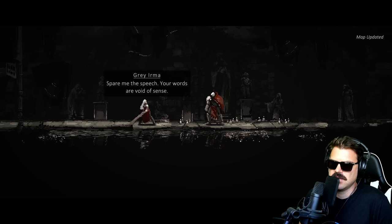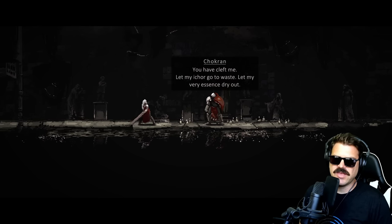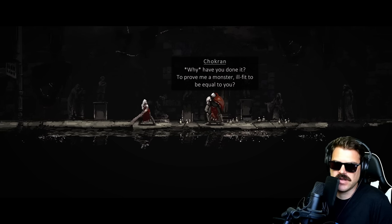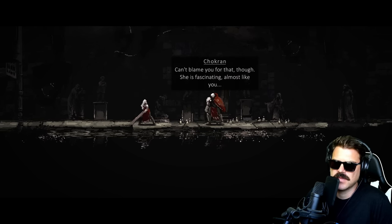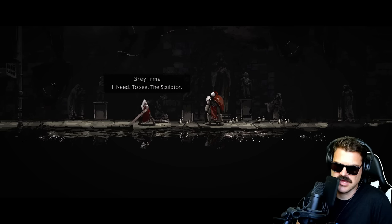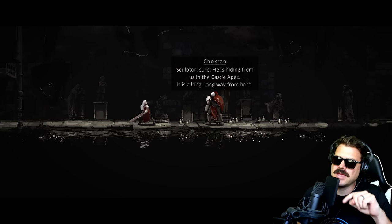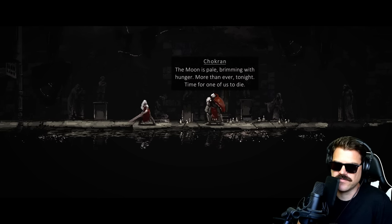'You remember what you did to me that night? Spare me the speech, your words are void of sense. You have left me, let my Ictor go to waste, let my very essence dry out. Why have you done it? To prove me a monster ill fit to be equal to you? Or maybe just to please her? I need to see the sculptor.' 'Sculptor, sure. He is hiding from us in the castle apex — it is a long, long way from here.' I wonder if we'll be able to play as this other character or if we only get to play as Irma.